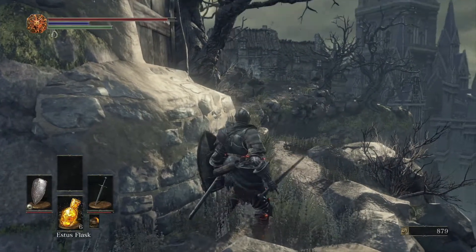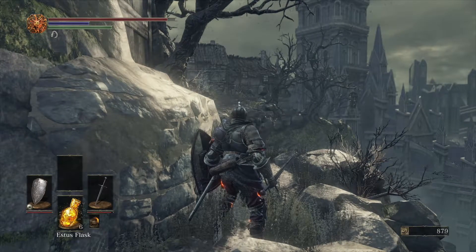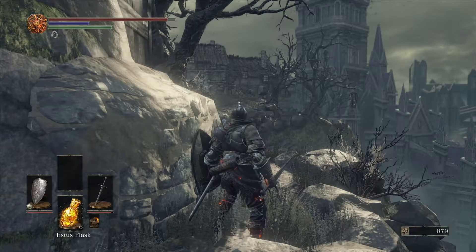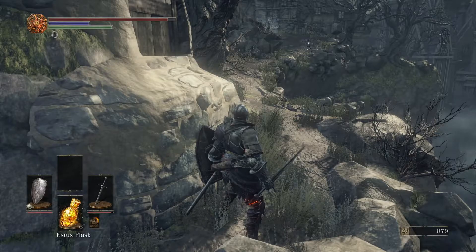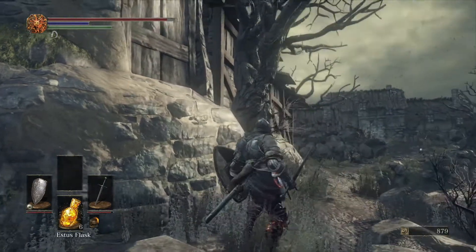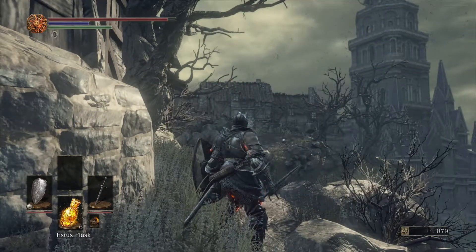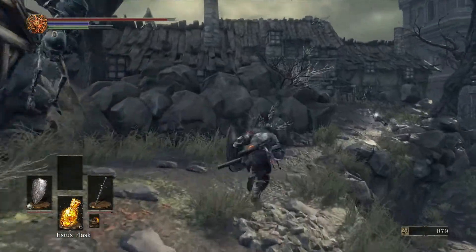This is a huge giant ambush. The item my helmet is pointing at is a fading soul — worth 50 souls, basically worthless at this point. The idea is you go try to grab it and get ganked by a bunch of the little jumpy guys. There's one guy up on the roof who will blow-gun and stagger you while the others attack, and another guy around this wall. Our strategy is to run to the ladder and head up to the roof so all the ambushers expose themselves.